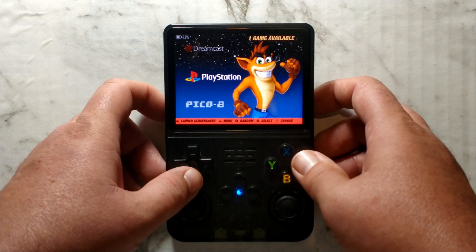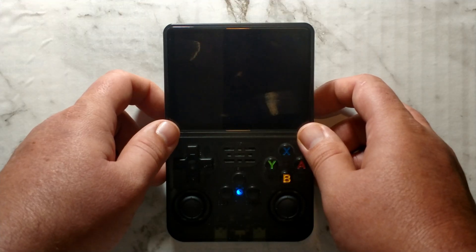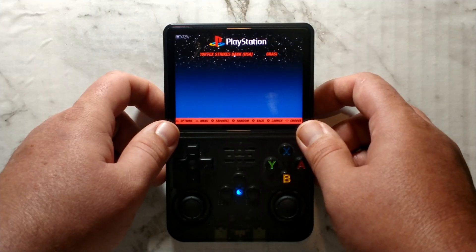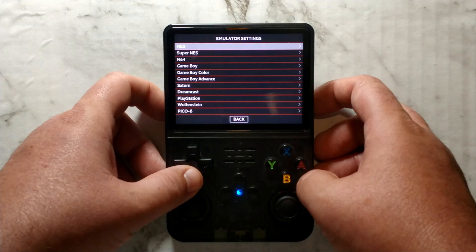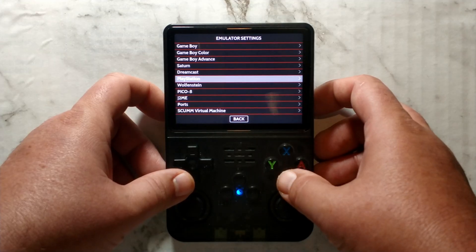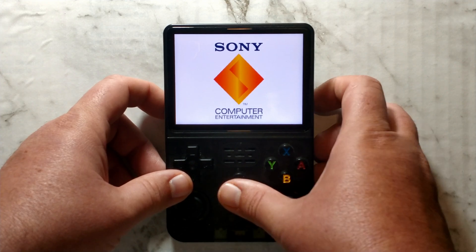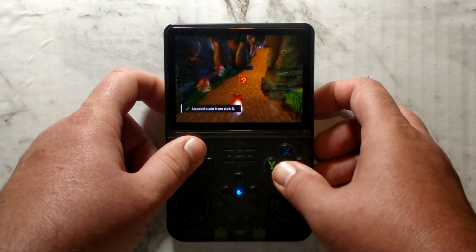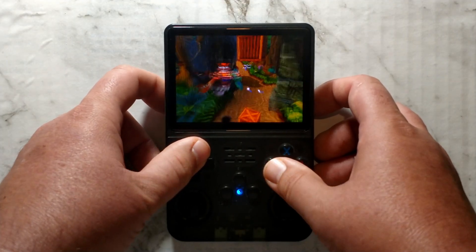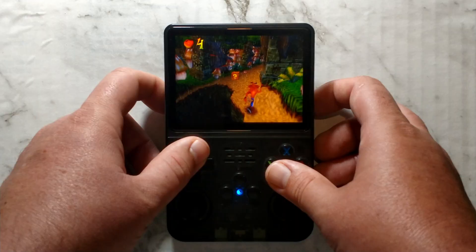The last lower end system we'll try is PS1 — Crash Bandicoot 2. Out of the box, PS1 does not work. It seems to be an issue with the Retroarch 32. So press Start, go down to Emulator Settings, go down to PS1 or just PlayStation, select emulator, and change that to just Retroarch. Exit back to the PlayStation menu and if we load it again, it loads almost instantly. As long as you change the default core once, you shouldn't have any issues with PS1, at least in all the games I've tested.